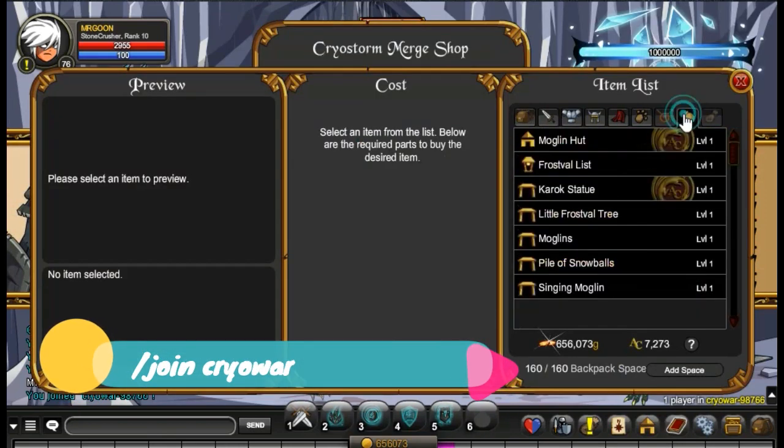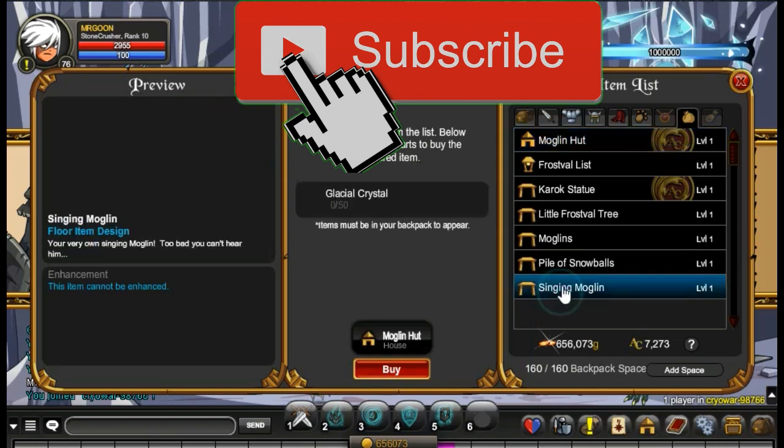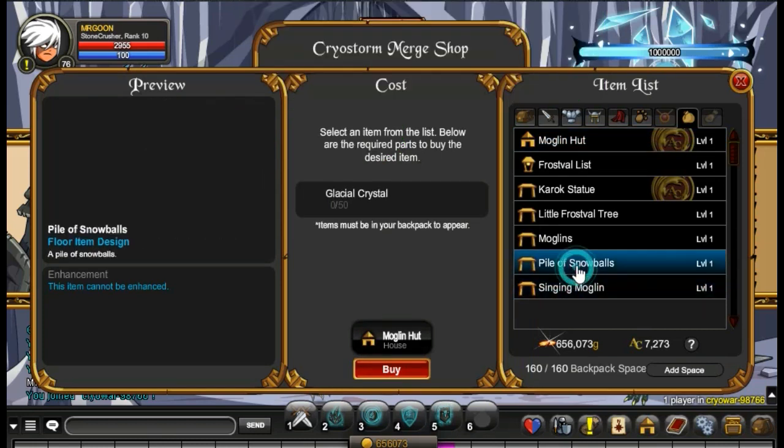So if you come along to Cryowar, you will literally see, if you go into the Able Shop, there is the Moglin Hut for free at the top. I'll show you what it looks like in just a second.